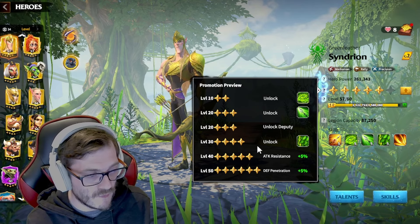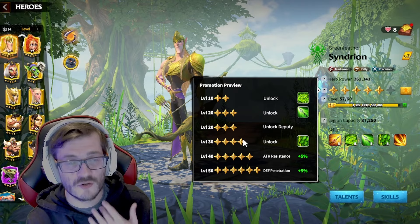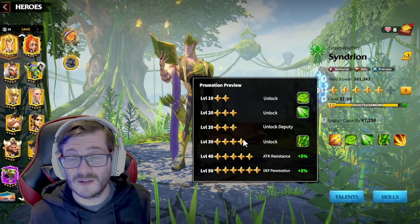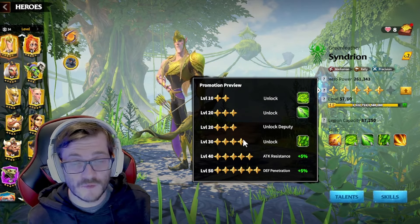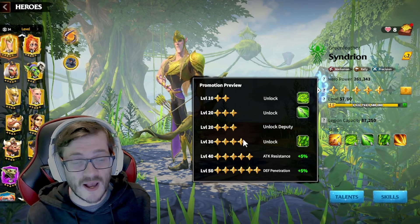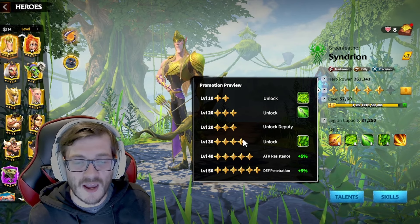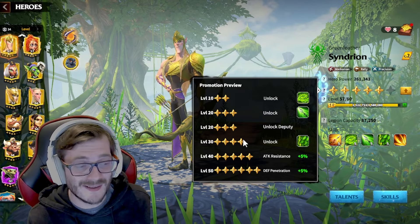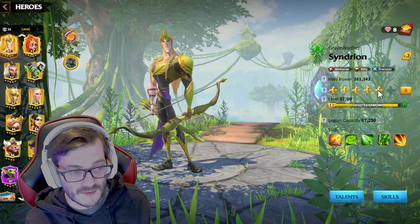What this means is: at level three, if you want to go from three star to four star, it's going to take you 100 stars minimum — not including any stars potentially critting and giving you a two-times bonus. On top of this, five stars is going to cost you 271 stars, and six stars is going to be 556 stars. So if you want to go from four stars all the way to five and six in one goal, it's going to cost you roughly 827 stars.